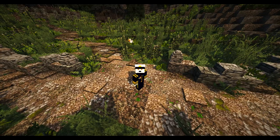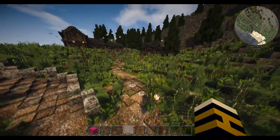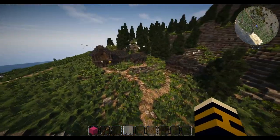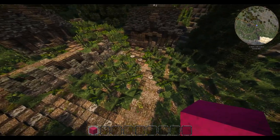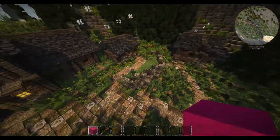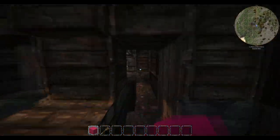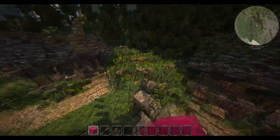Hi guys and welcome back to another episode of Let's Build Wagrindale. Today we're going to get on to a little bit of the farms, just to try and make this hamlet-type little place fit together a bit more. I'm thinking we'll have a small field for this guy here, and over there. We might not even have anything in one of them - maybe something hanging up, since we've got fishermen.